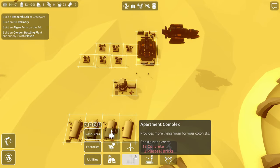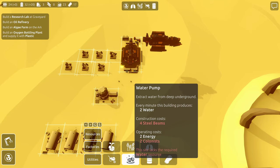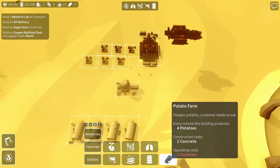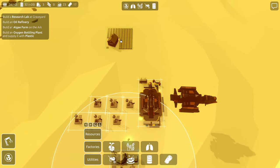This site doesn't let us pump water here — it says this site lacks the required water resource. So we won't be able to get water here. I would think we wouldn't be able to get potatoes either, but sure enough it does look like it's going to let me do potato farms here. So that's interesting.